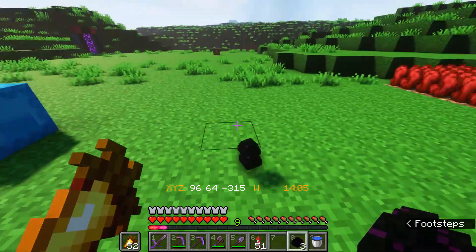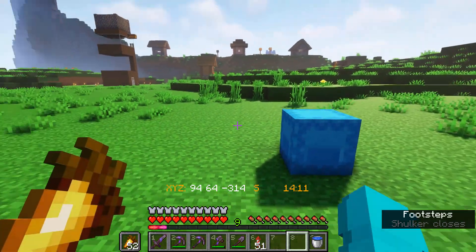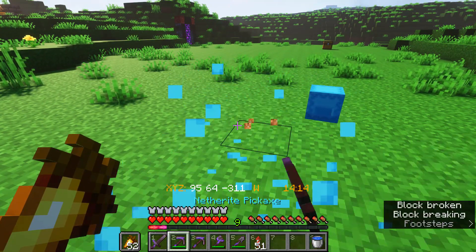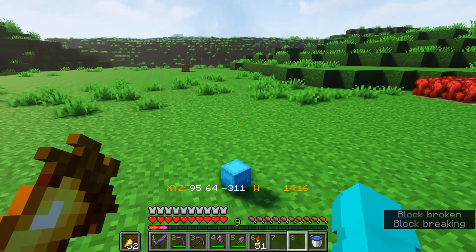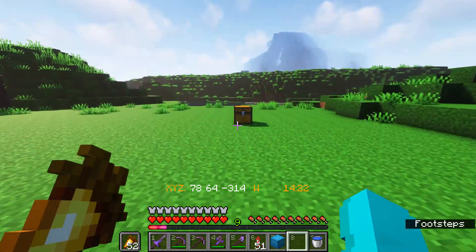So how did I get these items, you may ask? Well, the answer is simple: Duplication. So today I'm going to be showing you how you can do a simple duplication glitch in Minecraft Java Edition.